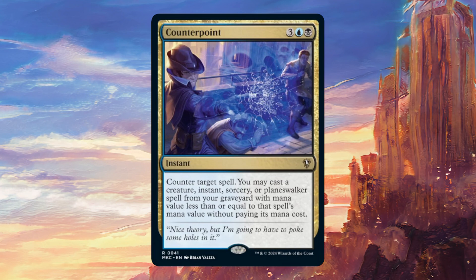Counterlash requires you to counter a kind of spell that you have one of in hand and then want to play that spell type at the same time. That's not always going to be the case. If you're countering an instant with Counterlash but the only other instant in your hand is a removal spell that doesn't currently have a target or a board wipe, then you're not going to be able to take full advantage of the second part of the spell and you're basically just paying six mana for a counterspell, which is obviously a horrific rate.